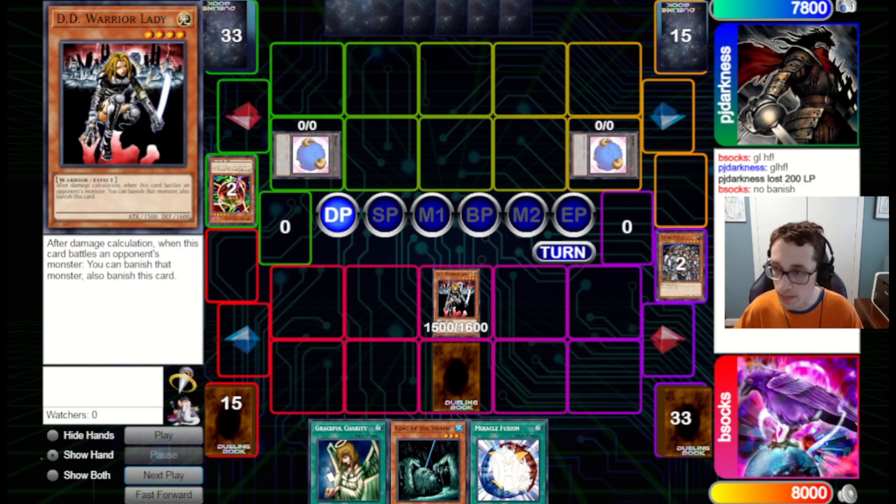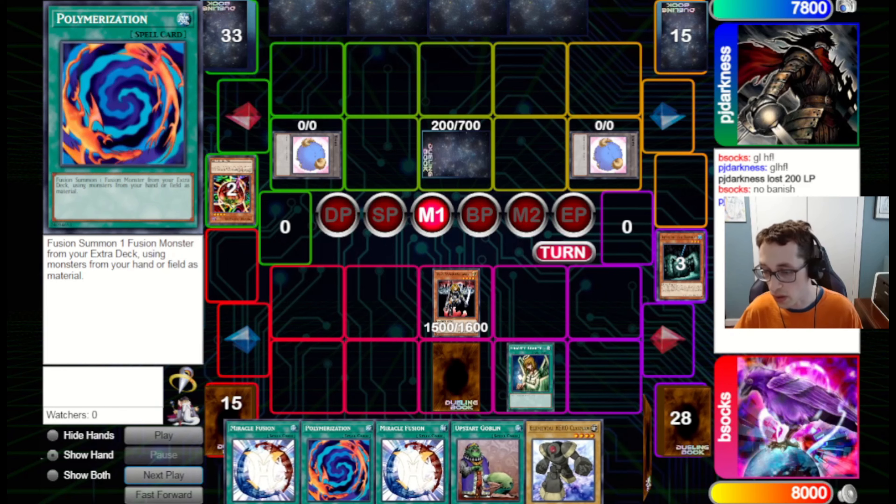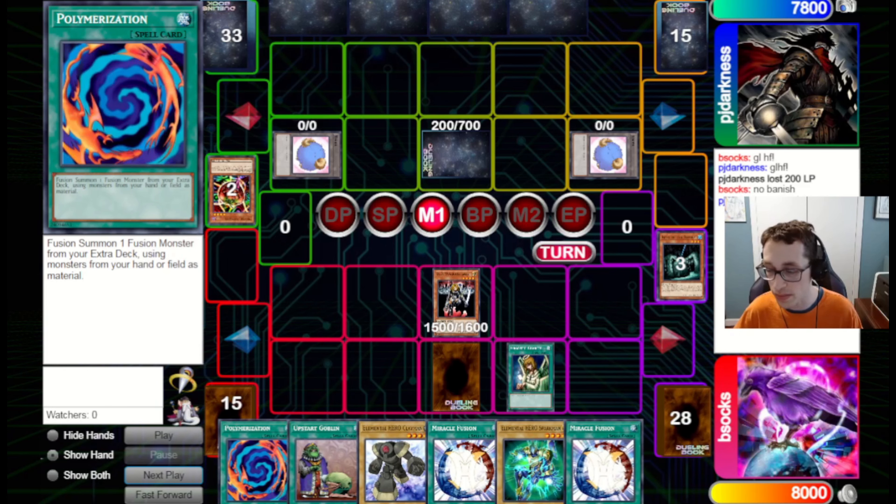I go for King of the Swamp here because now I think it's time to go for Graceful Charity. We draw 3 and pitch 2. We do have the material for a Thunder Giant here, which is not bad. But instead we're going to pitch the Clayman and the Upstart Goblin, because now we can go for a Miracle Fusion. Maybe I should have pitched one of the Miracle Fusions so I could have gone for Thunder Giant in hand and then Miracle Fusion to use the Graveyard — but Miracle Fusion is a better card than Poly in general, so I think this is fine.